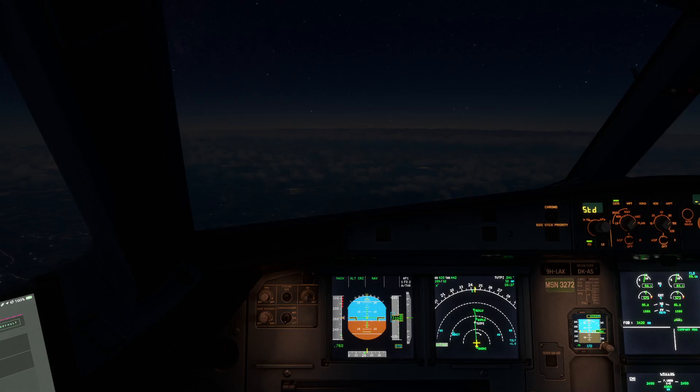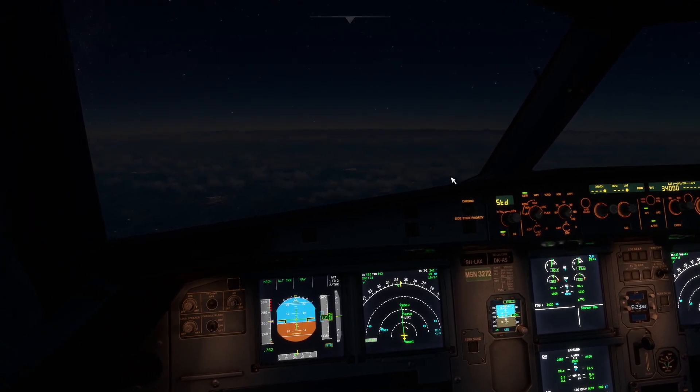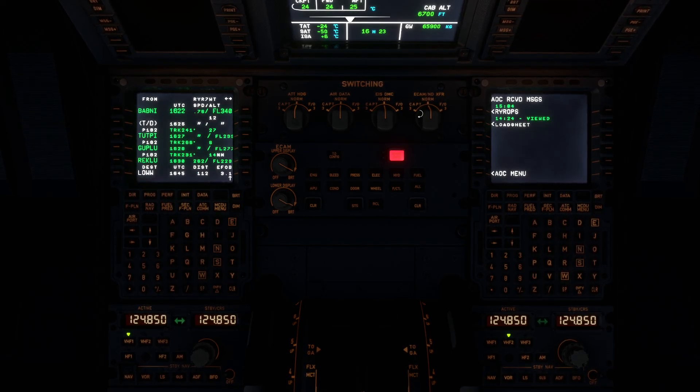Hello everybody and welcome back to part 2 of Ryanair 7 Whiskey Tango. We join us just about 20 miles away from top of descent to Vienna on this dark flight from Helsinki. At the moment it's ATIS 3-4 and we've got some entry desk data, but we'll do that after we've initiated our arrival.